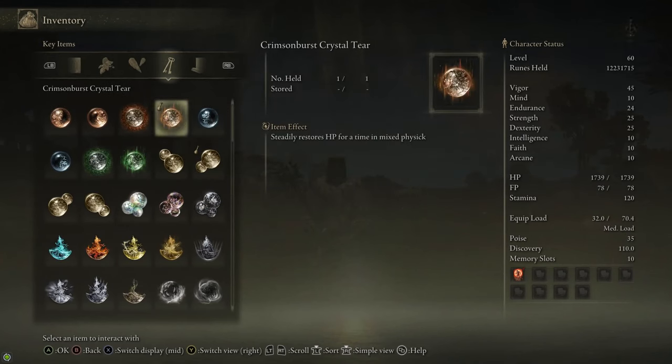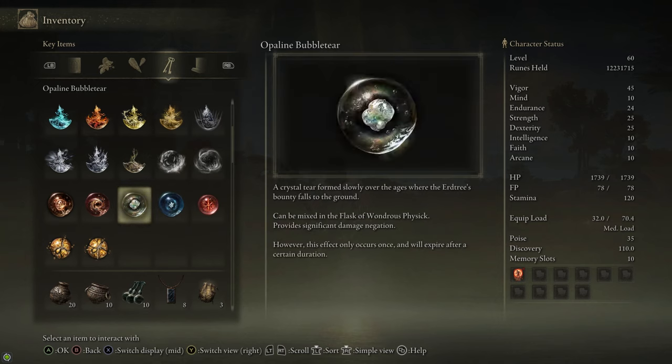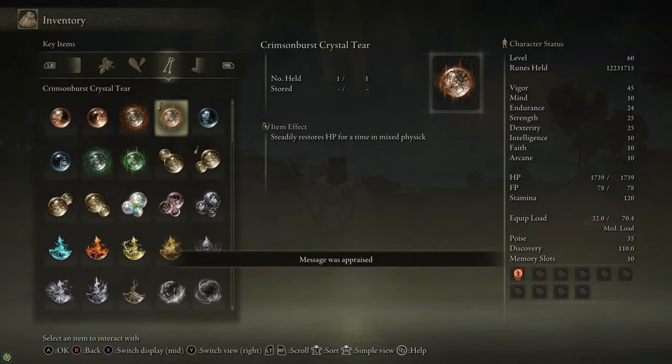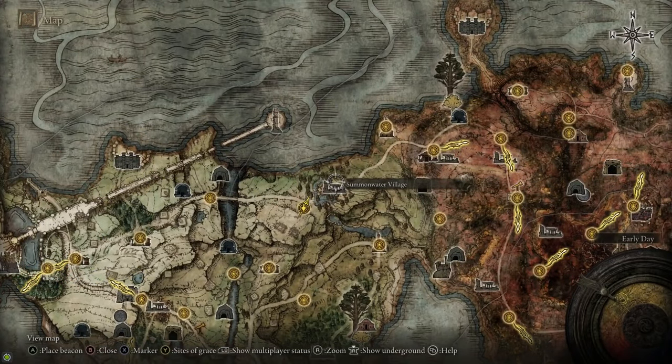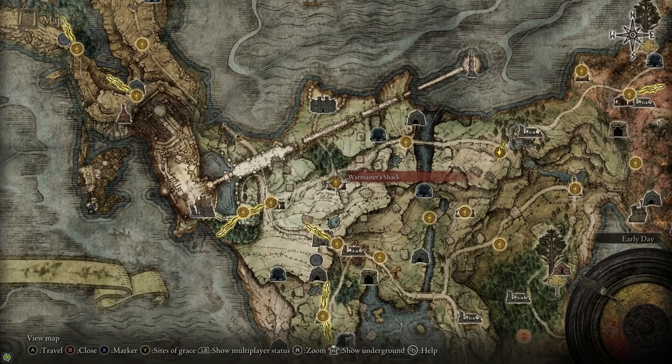On death this thing drops two crystal tears. The first is the Crimson Burst Crystal Tear, which gives you roughly seven health per second health regeneration when put in your Wondrous Physic, lasting for three minutes. It also drops the Opaline Bubble Tear, which gives you one hit that takes 90% less damage — but don't use the Opaline Bubble Tear, it's worthless. It's just one hit and then it's a wasted spot in your physic. The Crimson Burst Tear is really good, and that's why we killed the Avatar.